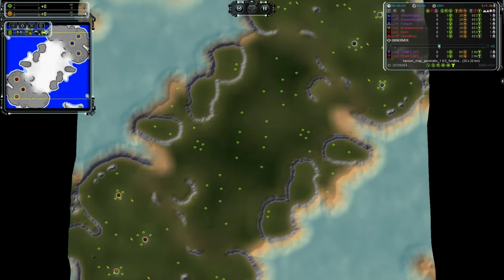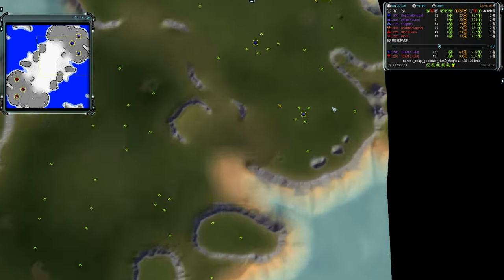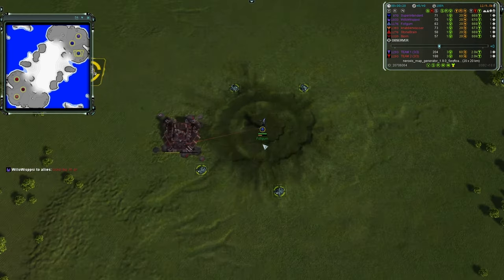Welcome to Forged Alliance Forever. Today I have a 3v3 ladder match on the Decrowes map generator. Let's introduce our players, starting with team one up in the northeast and ending with team two down in the south.